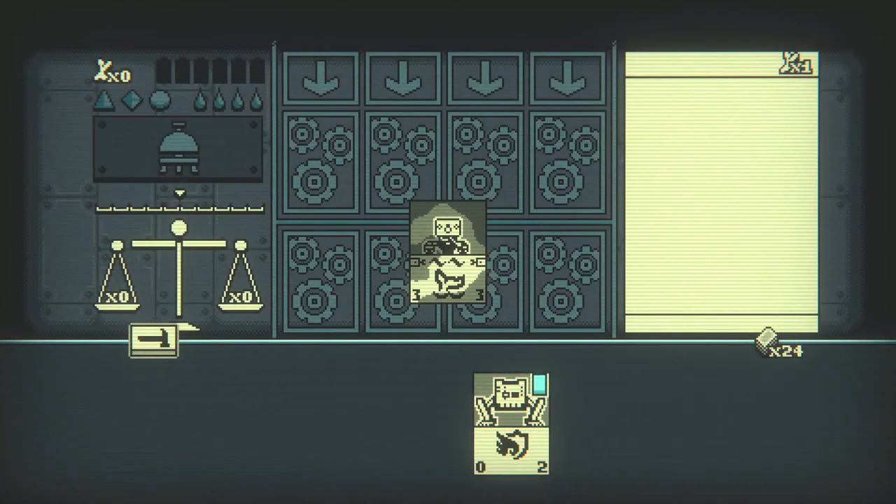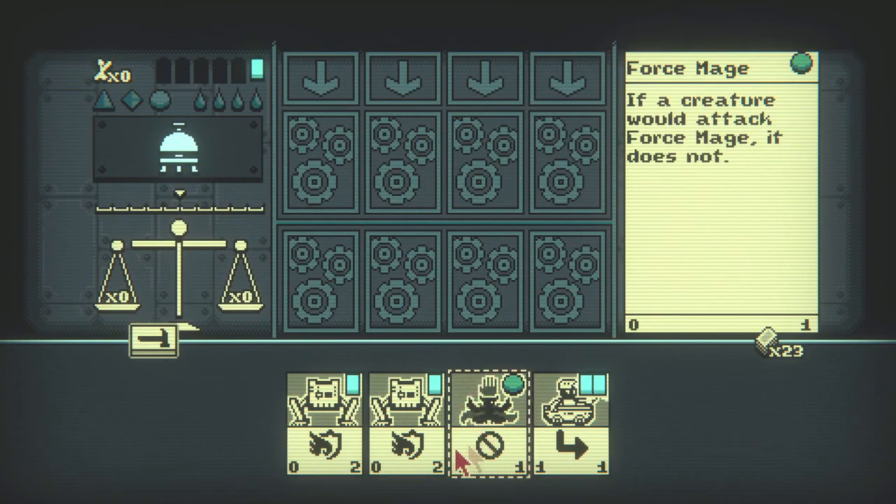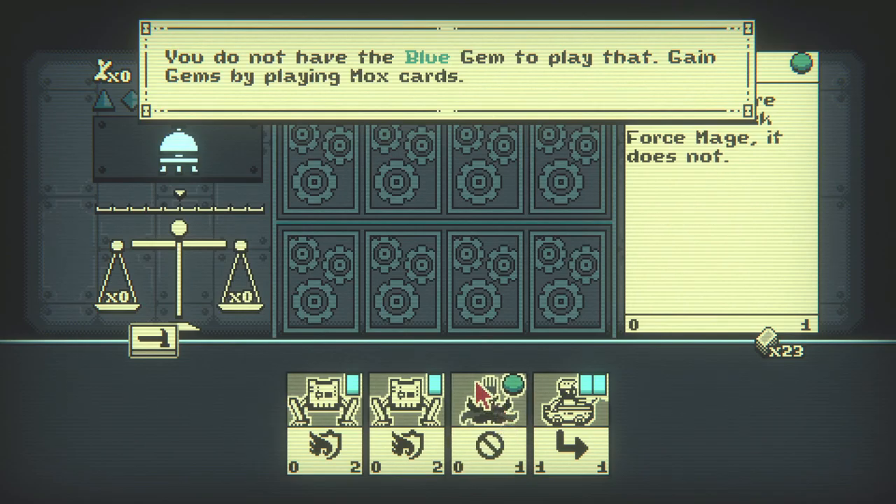So he has more of a fisherman's pirate accent type thing going on here. 'You do not have the blue gem to play that. Gains gems by playing mox cards.' Okay.